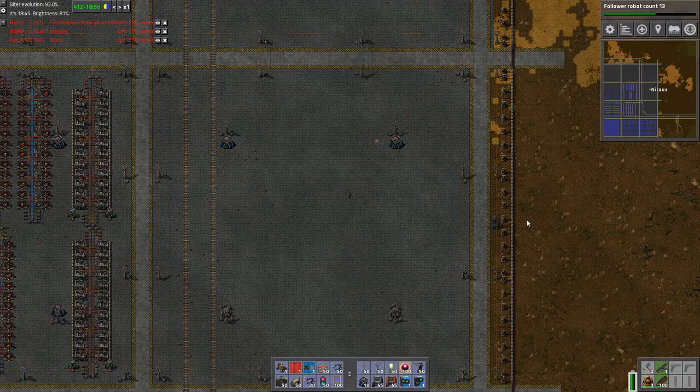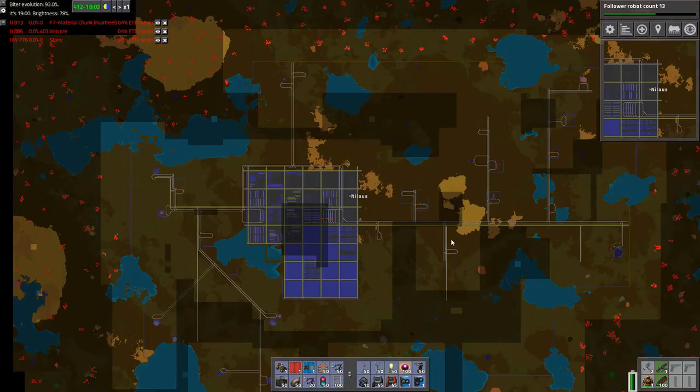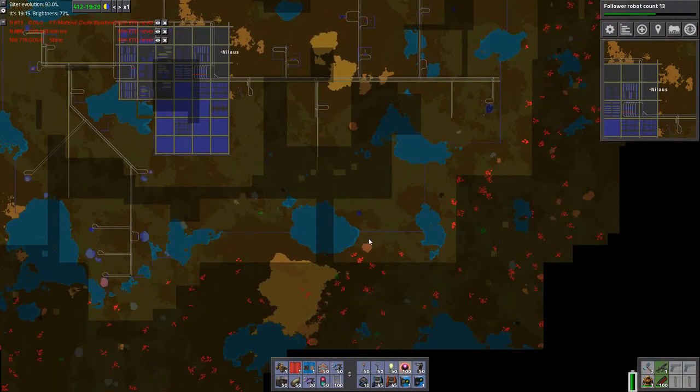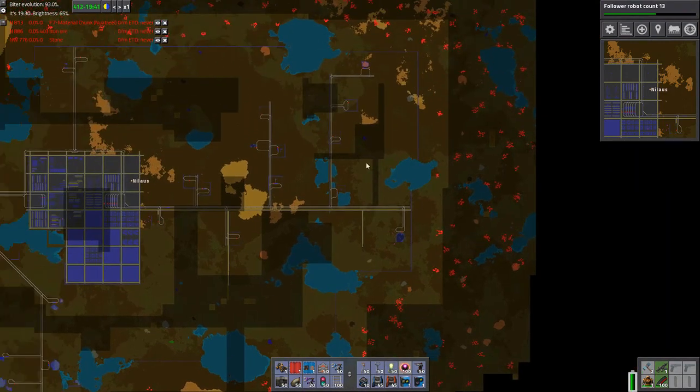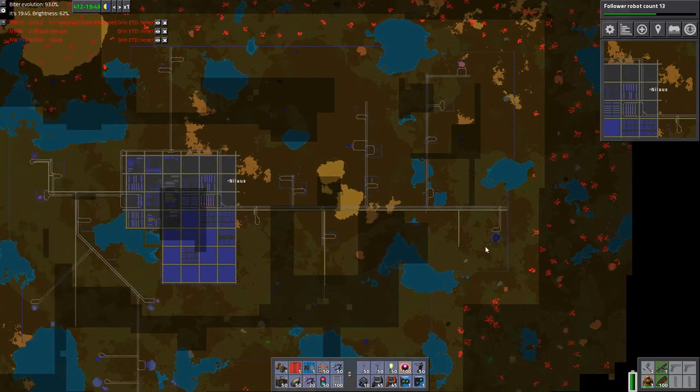I've been playing a bit since last time - not playing really, but fixing things. Let's have a look. What I did was down here, I finished off this part, and I've also hooked up two more coal bases. One is down here - it's a very big one, a very efficient one. I also made my road further out, so I have more flexibility on movement out there.